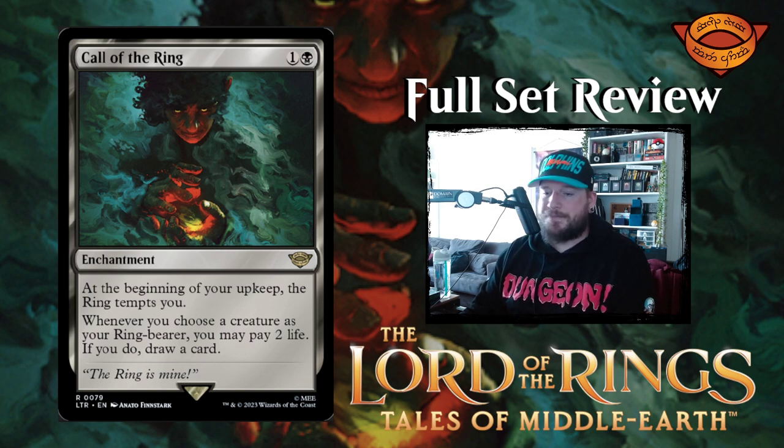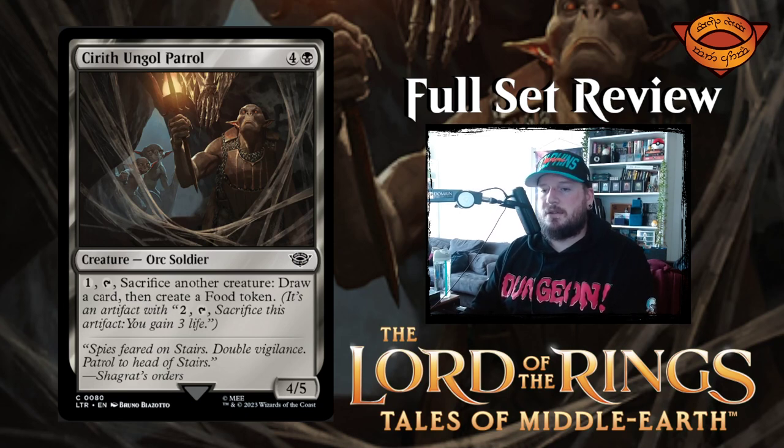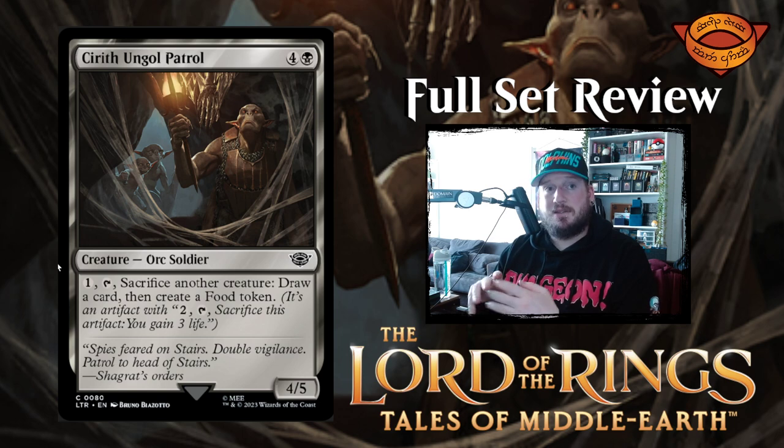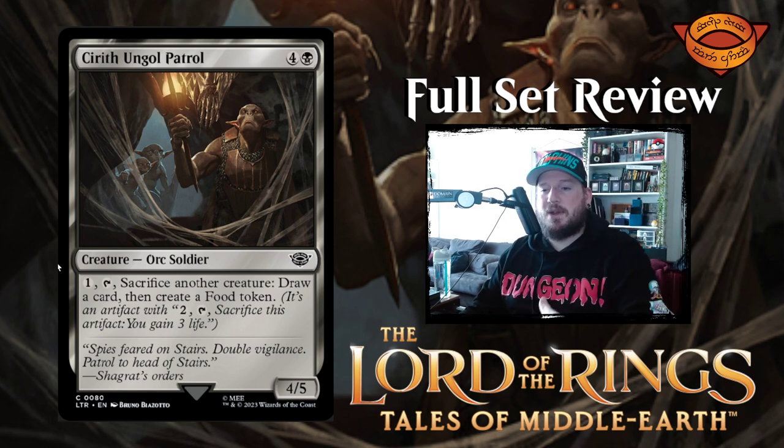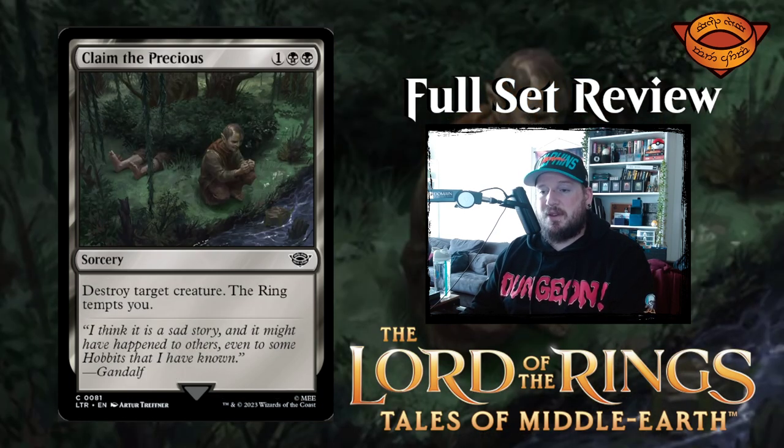Next up we have Cirith Ungol Patrol — four and a black for a four-five orc soldier creature. Pay one, sacrifice another creature: draw a card and create a food. That's pretty good. It's expensive but it can block well, and it's a great sacrifice outlet. If your deck cares about food or sacrificing tokens this is going to be very very good. In limited it's going to take some working around but I think it's very promising.